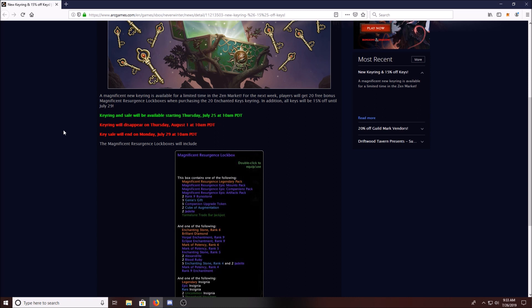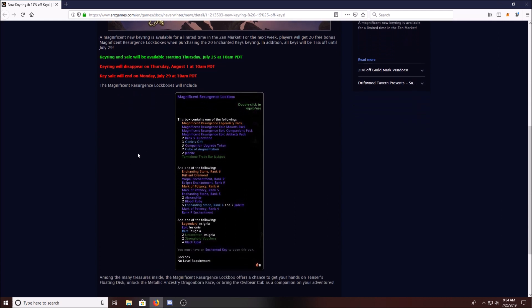These are going to be on sale, as well as all keys, currently at 15% off. So this lockbox bundle will actually cost 2,000 zen, which is about $20 — basically a dollar per key. They're also going to toss in a lockbox with your purchase. The sale ends throughout the weekend and will end on Monday, but the key ring and the lockbox will disappear on Thursday, August 1st.